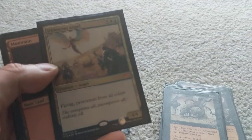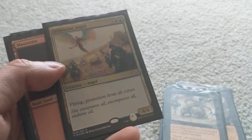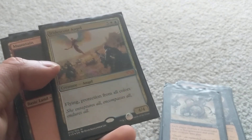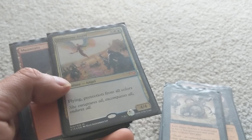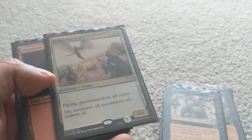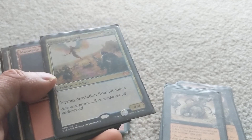Another creature I can reanimate is Iridescent Angel — seven mana for a 4/4 with flying and protection from all colors. This one is going to be a little bit hard for the opponent to remove. They'd have to use a Wrath of God or something similar, because targeted removal probably isn't going to work.